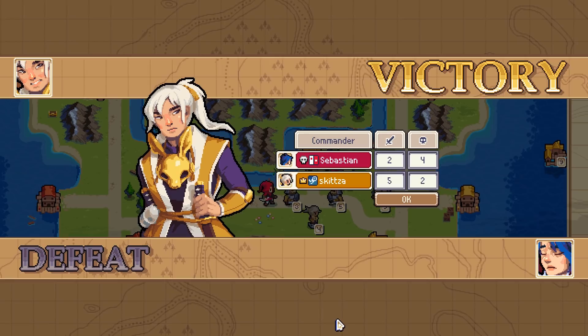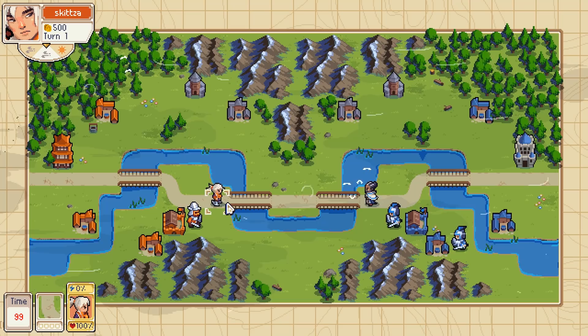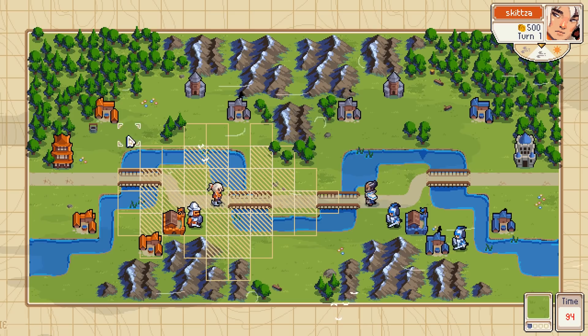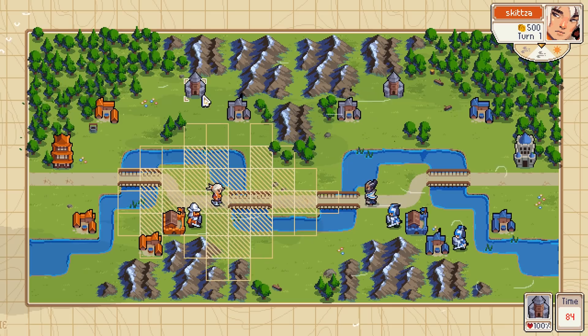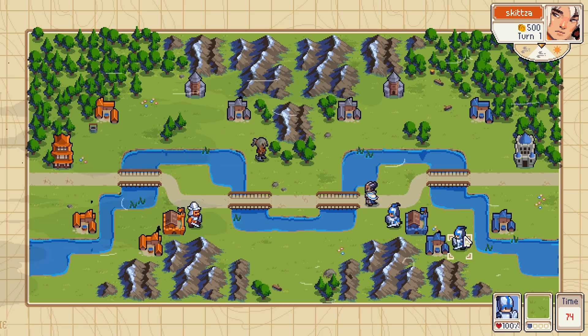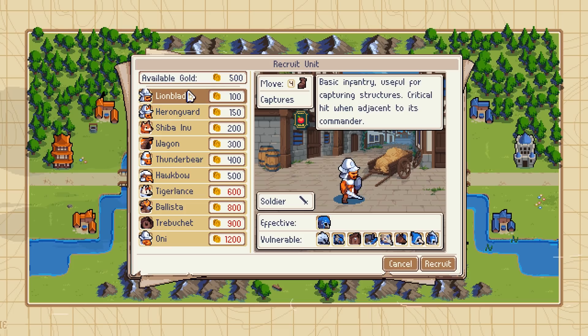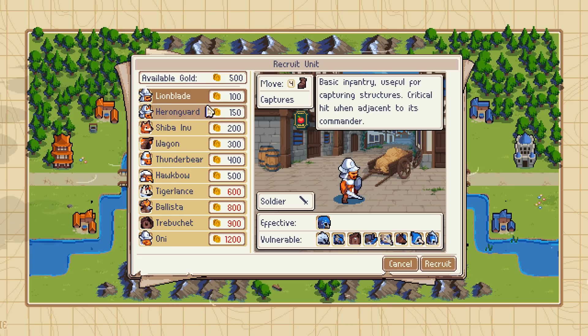Alright, we're doing a Wargroove multiplayer battle. I chose this dude — I don't know his name, I should have looked. I've not played this map. It's kind of very linear, interesting. I need to get up there to capture the farm and the air units tower. So let's just move there. When you go first you start with one less guy than the person who goes second. Maybe I'll move him just out of reach and get a second one. We're playing against number one.